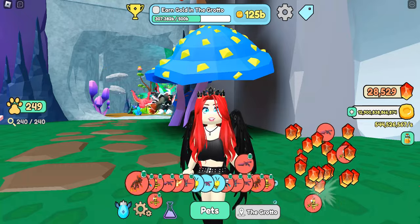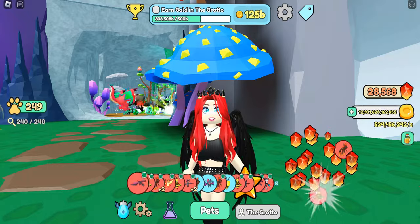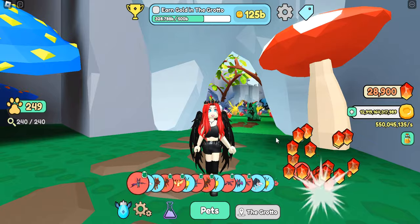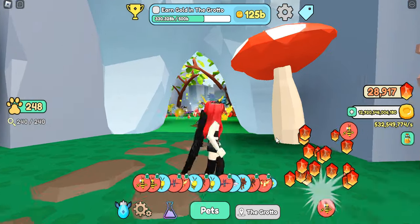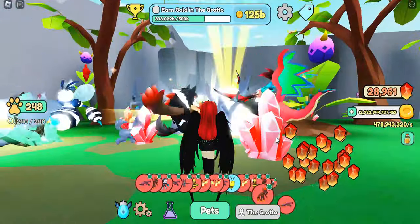The eggs being taken away is upsetting to people because they really liked the ability to generate one type of egg and stand here in the Grove and hatch another. You do still have the ability to do that — you just need to go out to the other areas in order to hatch an egg.